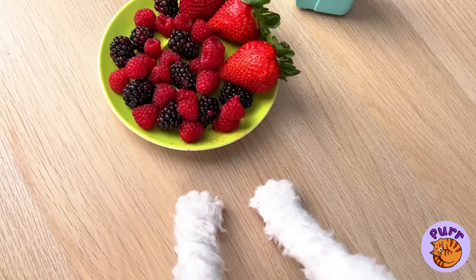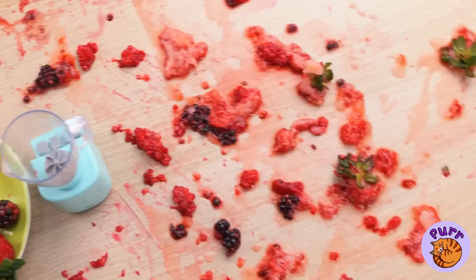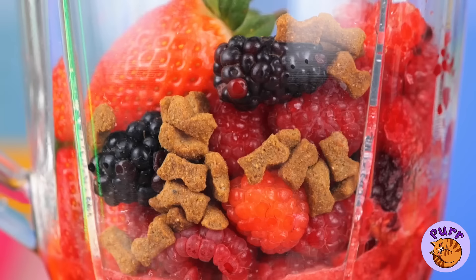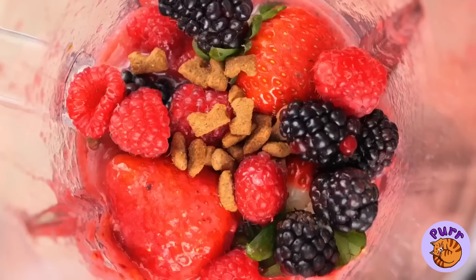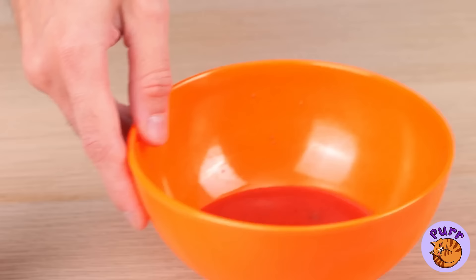Berries — hey, don't play with your food! And keep your paws to yourself. What a mess. Next time, just use the micro mixer. All you do is push a button and there's no mess to worry about. Let's pour this mix into a bowl for our kitty cat friend to enjoy.